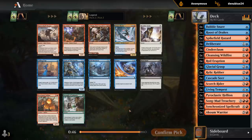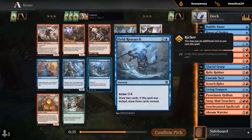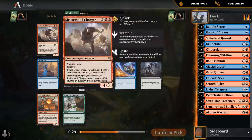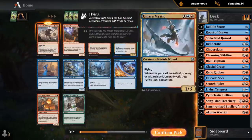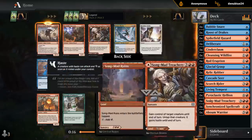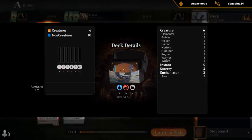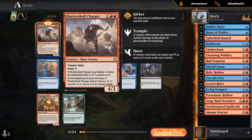What a pack! Can I just take the entire pack and move to pack three? Charger, Sorcerer, Mystic, Nodder, Treachery, Field Research, Hellion — I just want all these cards. But we've got to make a choice. Charger does look quite good, also with a Roost of Drakes. Umara Mystic — don't have a ton of cheap Instants and Sorceries necessarily to enable it, so it seems medium. Sorcerer — we don't have a ton of Wizards, only one. But it of course also triggers off Instants and Sorceries. I think I just take the Charger here.